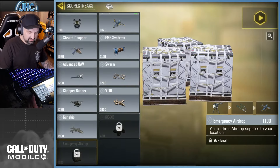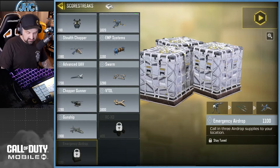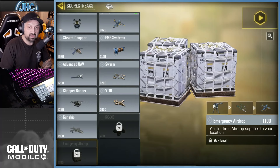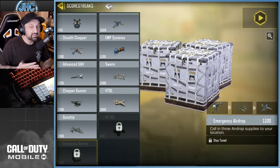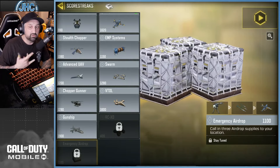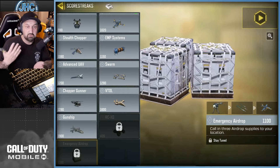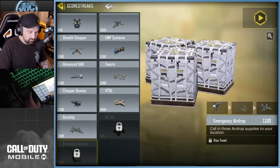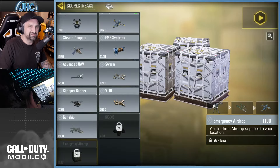The other new scorestreak is the Emergency Airdrop, which costs 1100 points. It calls three airdrop supply crates to your location. I don't remember using that one — I played a lot of Call of Duty games but stopped around Black Ops 2 and played mostly zombies back then. Let me know in the comments where it's from and what's inside the crates.